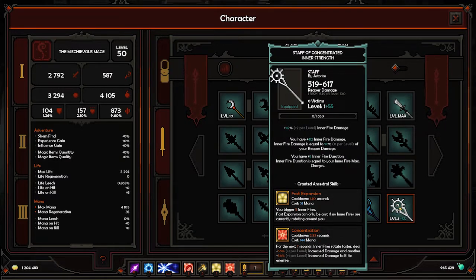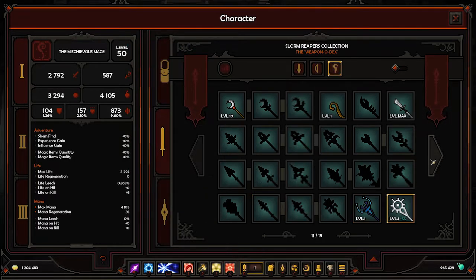Next one: Staff of Concentrated Inner Strength. Inner fire damage is equal to reaper damage, you have additional inner fire damage, and increased duration equal to maximum charges — so with 5 charges, duration increases by 5. Fast expansion triggers 5 inner fires but can only be cast if no inner fires are currently rotating around you. Concentration makes inner fires rotate faster for the next 10 seconds, with increased damage and increased damage to elite enemies. This will be really good for inner fire builds — I'll test it on my knight build.